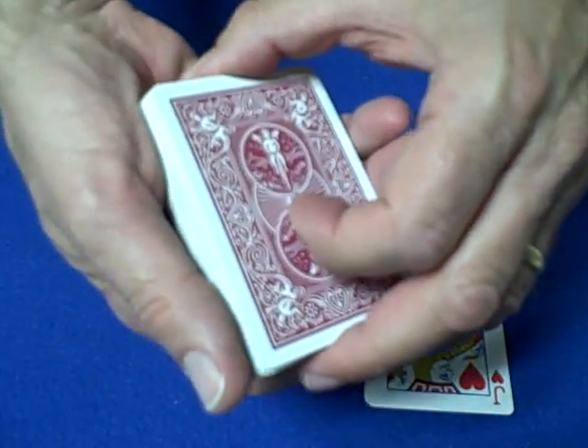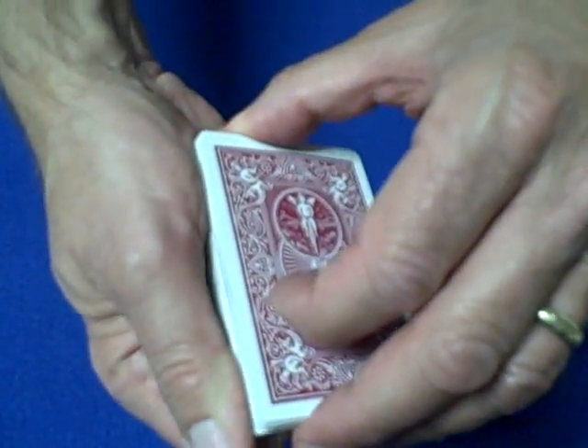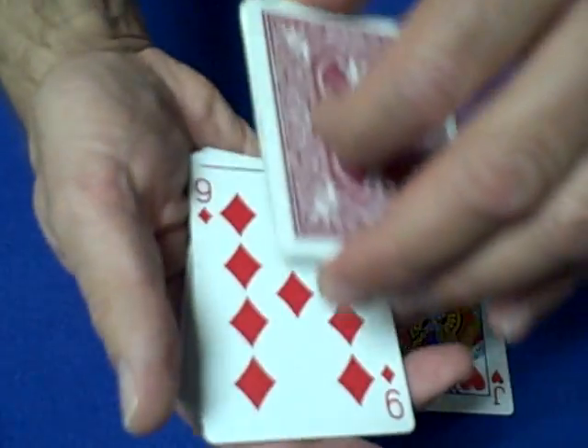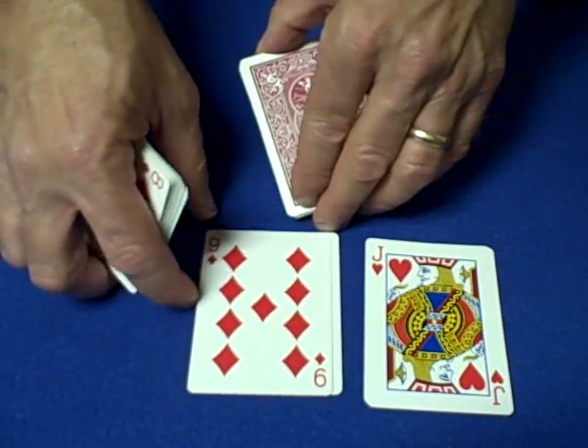Tell the spectator to select a card by cutting to a card. Any way they want to cut the cards, just flip over the next card, look at it, and drop it down on top of your prediction — and it's the nine of diamonds.